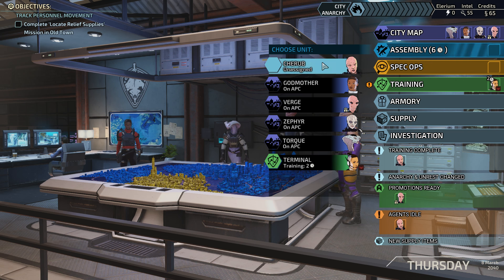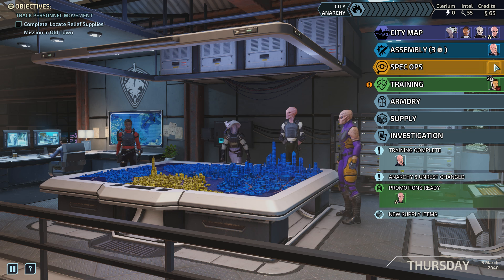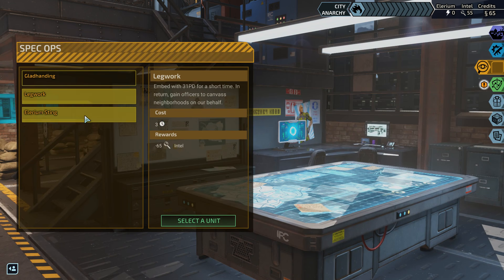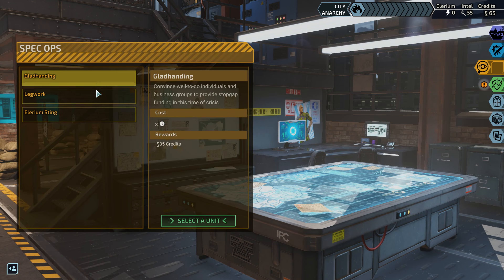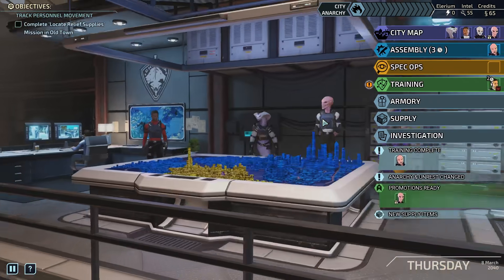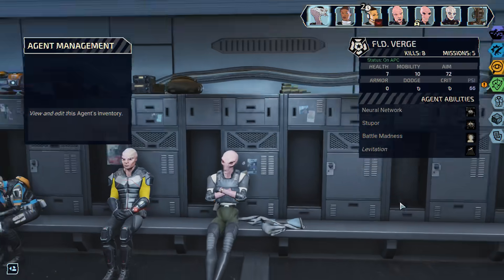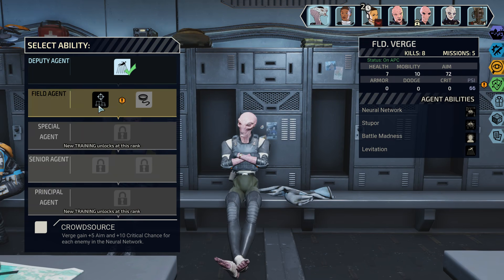And we could throw Cherub on Assembly, cut this research in half. I know doing Spec Ops stuff is also important — just, like, materials. But I really wanna get this armor research done. Okay, so there are new supply — oh, promotion. Let's make this a priority.